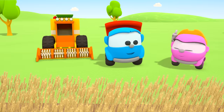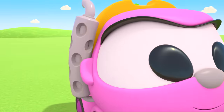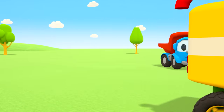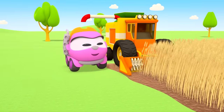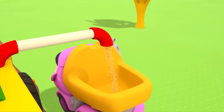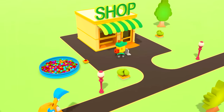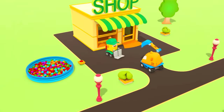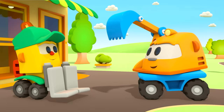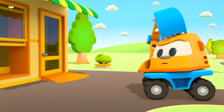And here's the combine harvester — it collects the wheat in the truck's body. Look — the wheat grain is pouring into Leia's body! What a lot of wheat! One bag of flour please... no, two please... no wait, three! Now Scoop will buy flour and make some tasty cookies!